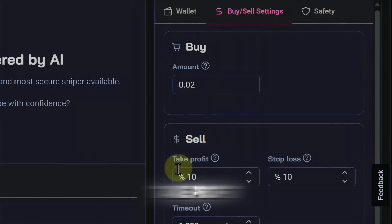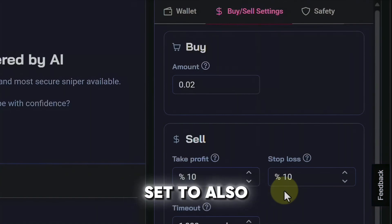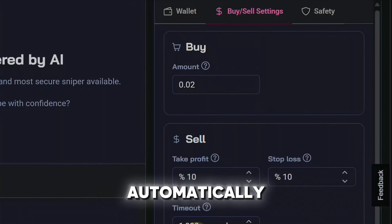Right here where it says sell take profit, I have mine set to 10% and of course you need a stop loss. Mine is currently set to also 10%. I like to keep my timeout at 1000 seconds — basically if the trade is going on forever and it seems like it's never going to stop, the bot will automatically take you out of the trade based on the amount of time that has elapsed.